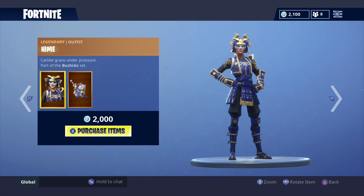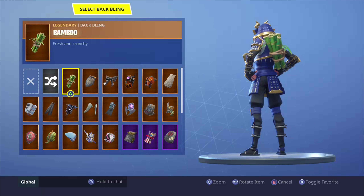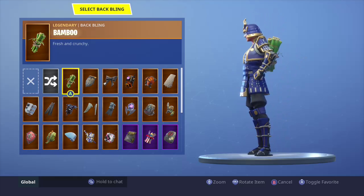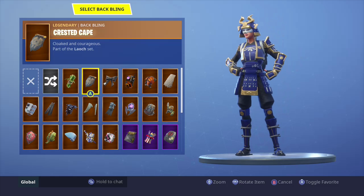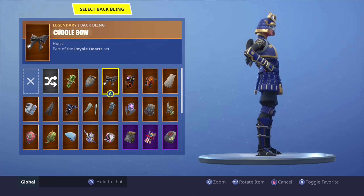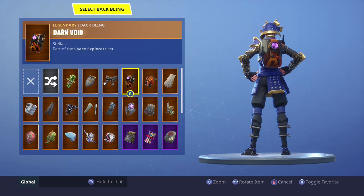Alright, so Hime is the backbling and Shiro made the outfit and she made the backbling. Let's see what looks real good on Hime. Bamboo — not so much. She has a real royal blue color to her, a little bit of white, so it ain't gonna go that good. That cape — not so much, she's a different shade of blue. Bow looks extremely good on her because her leggings are black and her arm pieces too, they're black. Dark void — not so much.